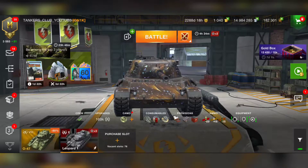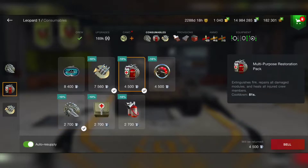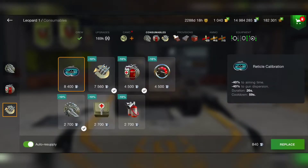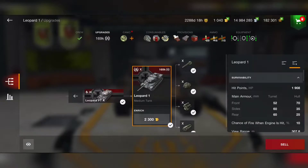We have 1,900 hit points. I'm not using enhanced armor — that doesn't make sense — so I go for more hit points. We deal 360 damage per shot, sometimes up to 400, 450, even 500 with precision fire. The reload time is 5.73 seconds, and with Adrenaline we can reach 4.9 to 5 seconds reload — a pure fast-shooting machine with great penetration. I use the repair kit, multi-purpose kit, and Adrenaline as consumables. We have great accuracy and good gun dispersion, so we can shoot while moving.